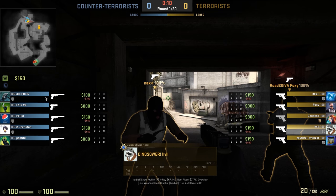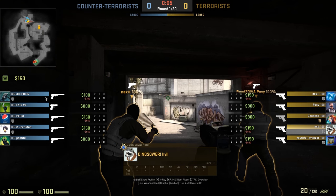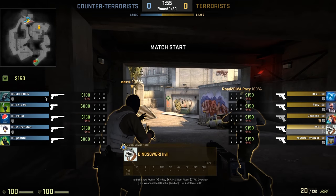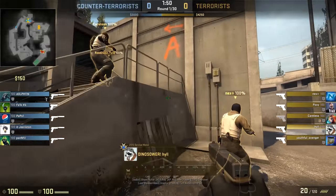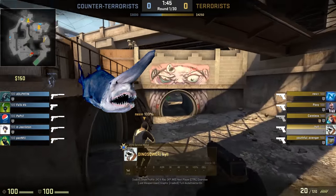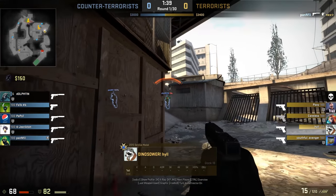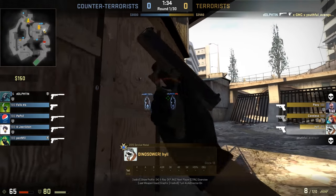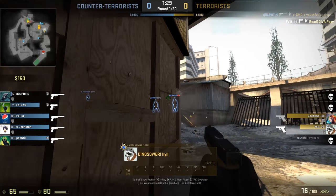Greetings, iTheWarOwl here and welcome to another episode of Matchmaking Academy, where you are the star for all the wrong reasons. But don't worry, we're going to figure out what those reasons are and help you improve at Counter-Strike: Global Offensive. Our hero today is Hull, apparently a dinosaur, and his favorite fish is the Goblin Shark. He's a legendary Eagle Master player who sent in this demo to learn how to push B on a pistol round.